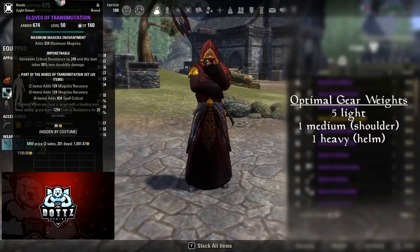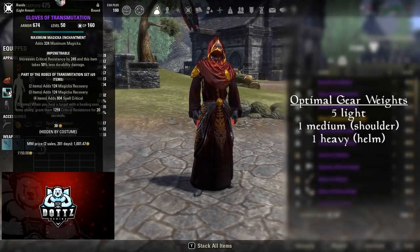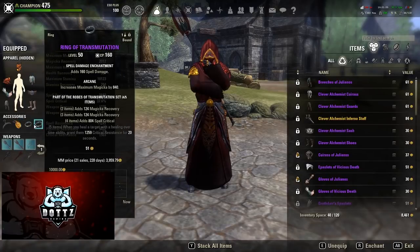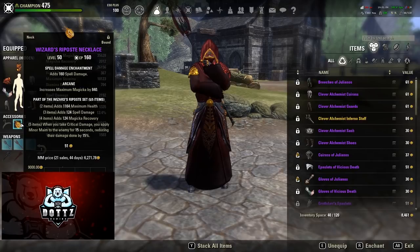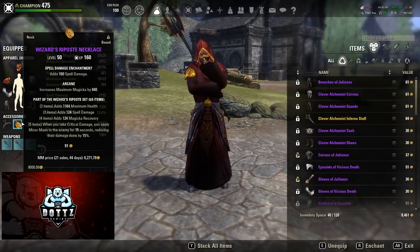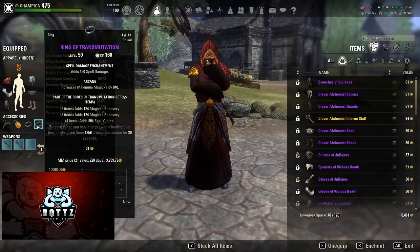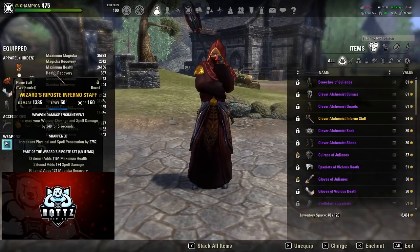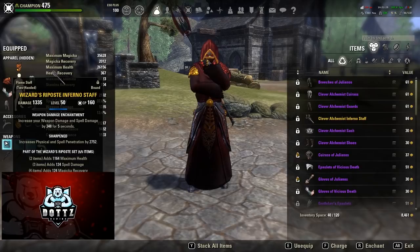In terms of gear, we go full Magicka enchants — being that the gear choices are a little defensive in nature, I try to go full Magicka to give us as much damage and as big a resource pool as possible. On our jewelry, we go all Arcane with all spell damage, because we have plenty of recovery and defensive capability from our gear, so I can afford to go very aggressive on the enchants.